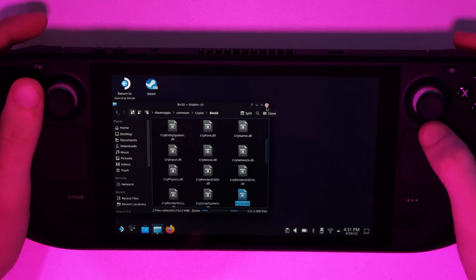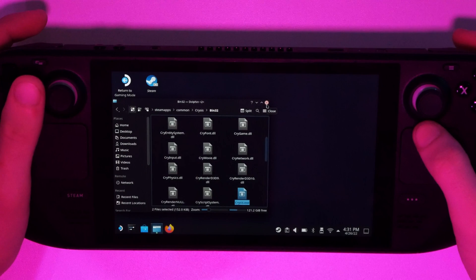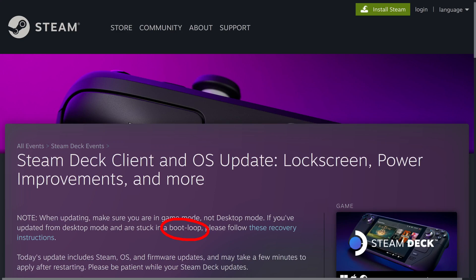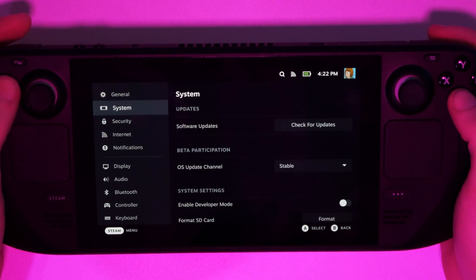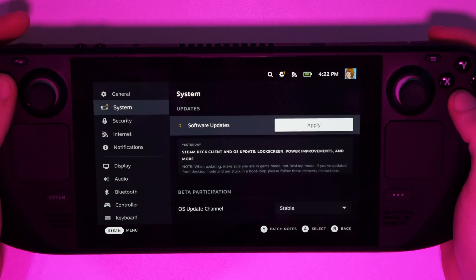I don't mention this in the rest of the video so listen up: Steam Desktop is pretty cool, but right now if you choose to update SteamOS in the desktop, you're going to get thrown into a boot loop and your Steam Deck is not going to work. So please don't do that. Right after the intro I'll show you how to do it in handheld gaming mode — do that one.